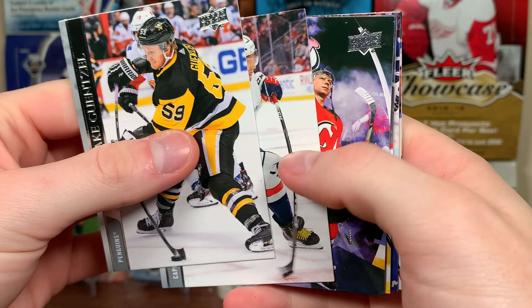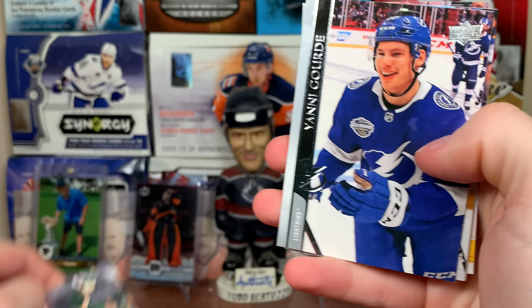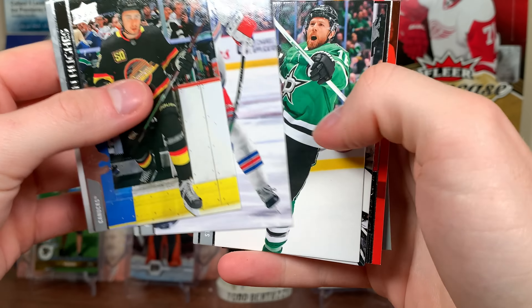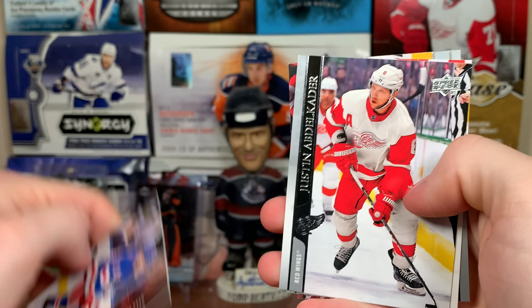In this box, these aren't sticking like the last box, so that's good. Ryan Suitor UD Canvas — you get four of these a box. Continuing on, we got Adam Fox Debut Dates — October 3rd, 2019.